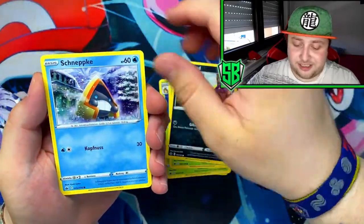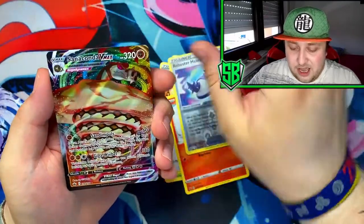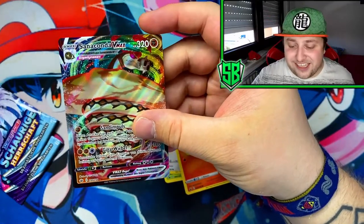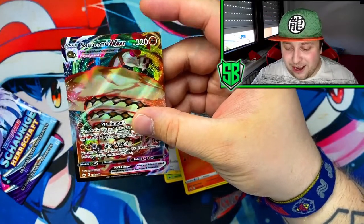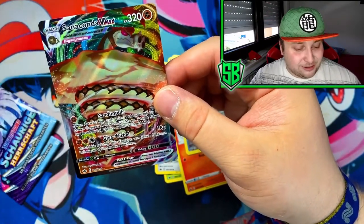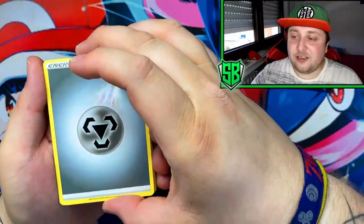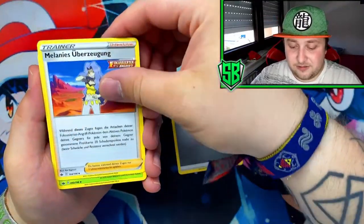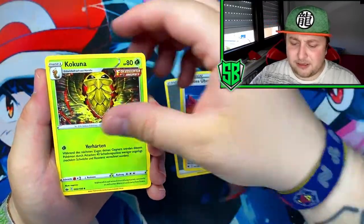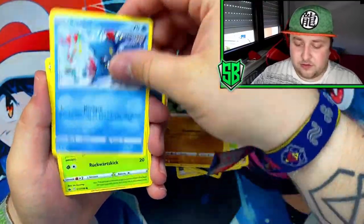I need to calm down a bit. Got the Scorbunny with the Viking helmet — hey, there you go! We got another pull — a VMAX this time, we got the cobra, or the anaconda. What is happening? Got two pulls from four packs so far, this is going great. Got the Metal Energy. Is this Karen? I think that is Karen. Farfetched.